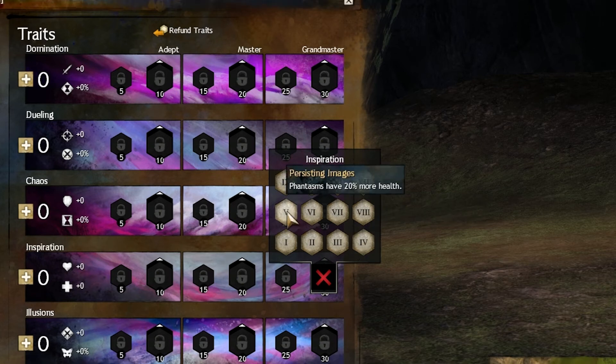Persisting Images — this trait is very good, especially if you want to have your Phantasms out more often or if you're doing dungeons. The 20% extra HP for them is actually very, very good.